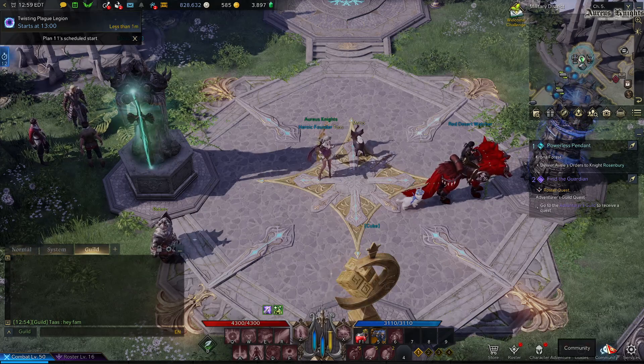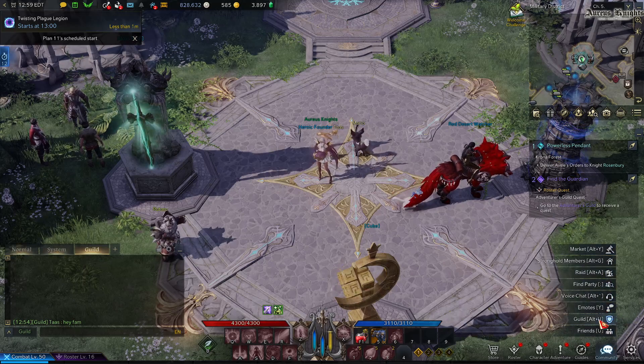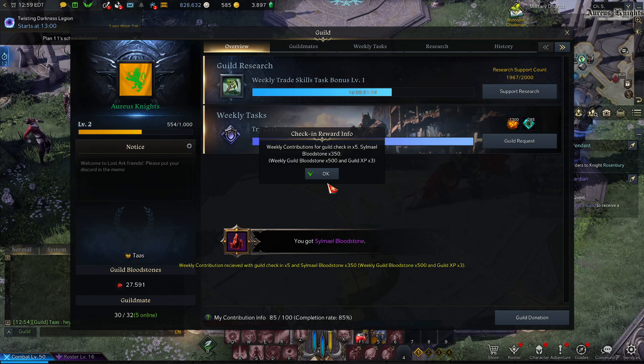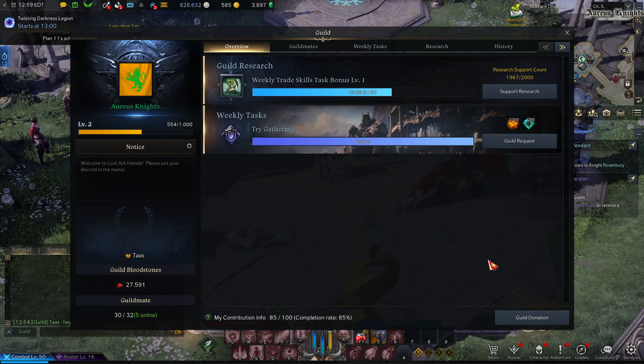The very first thing you can do every day is open the guild UI with Alt+U — you can see it listed as 'Guild Alt+U' in the community tab. Just by opening the guild UI you're going to get a check-in reward and XP, which is great.